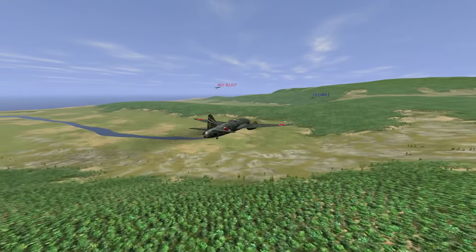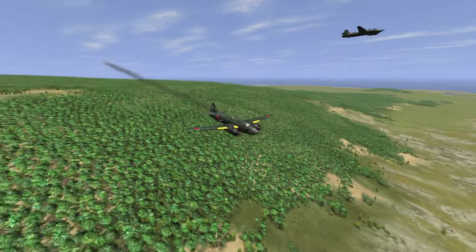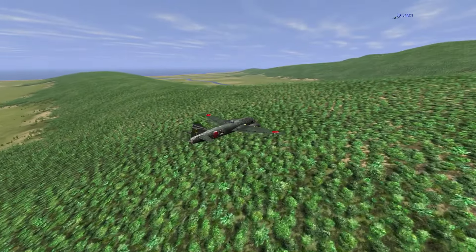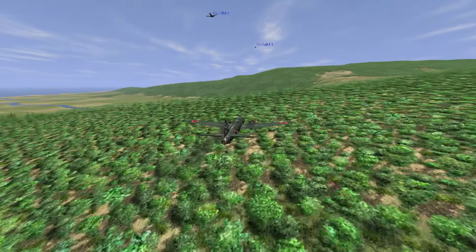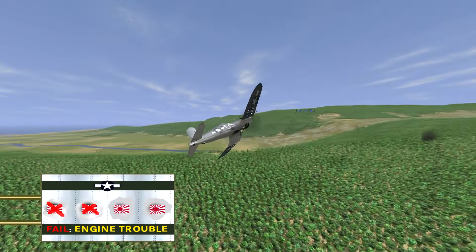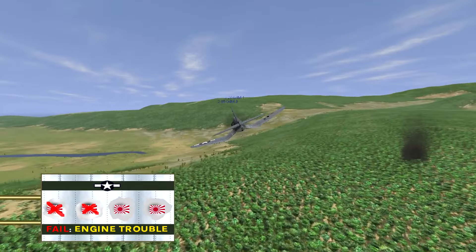I go on to continue slamming bullets into the other Betty — he goes down. But this guy is on a collision course because I did enough damage to his engine. No one's bailing out, but the pilot feels he can keep it above the tree line. Sadly for him, that is not going to be the case as they slam into the trees. So two kills there. But sadly my plane is in no state to make it to the other two Bettys, so attempt two has failed as well.